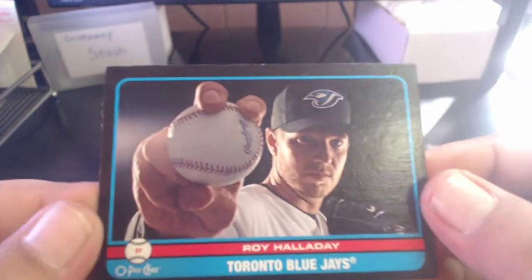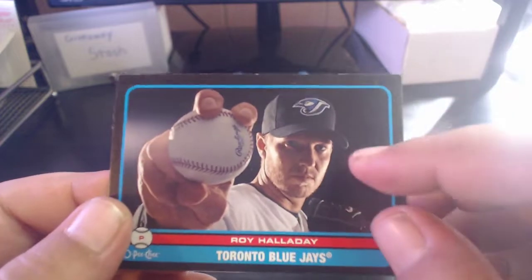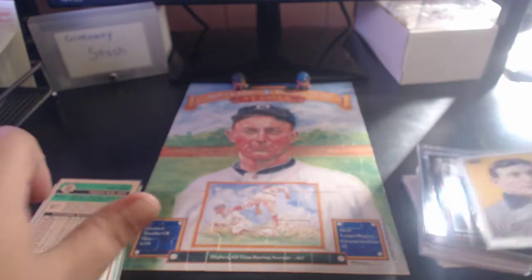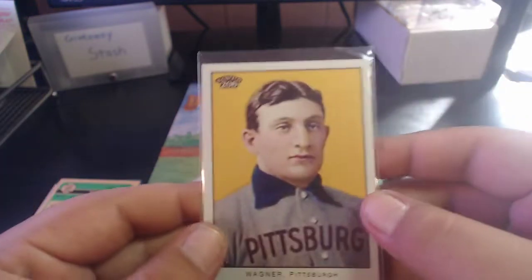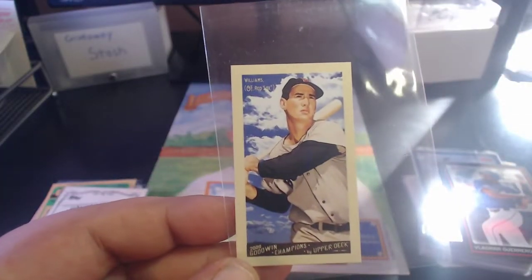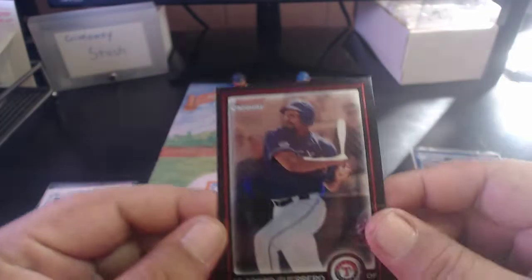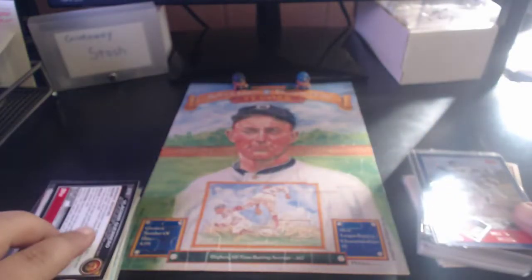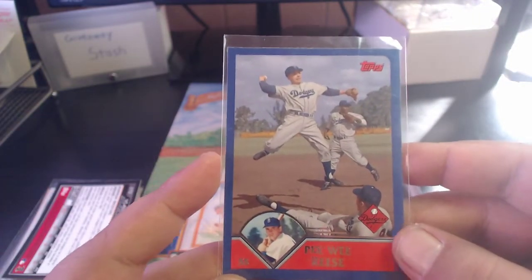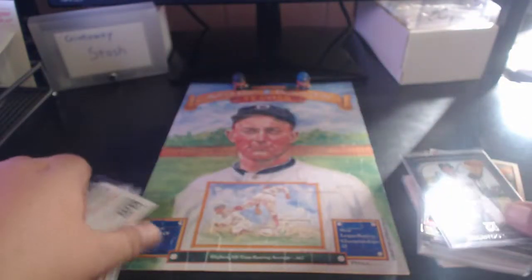2008 Goudey Sparky Anderson. I love this next one - it's a 2009 O-Pee-Chee Black Border, and the black border just goes so well with this picture of Roy Halladay - rest in peace. 2009 Topps 206 Honus Wagner. 2009 Upper Deck Goodwin Champions Ted Williams mini card. And 2010 Bowman Chrome Vlad Guerrero, then a 2010 Vintage Legends Collections Pee Wee Reese insert from Topps.